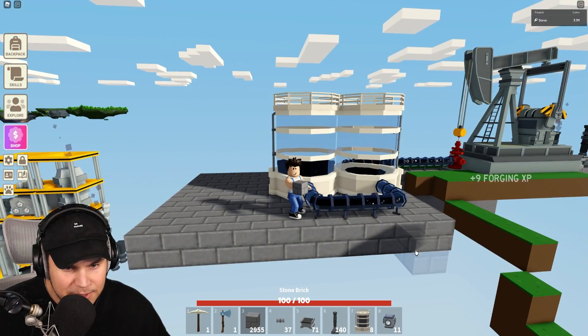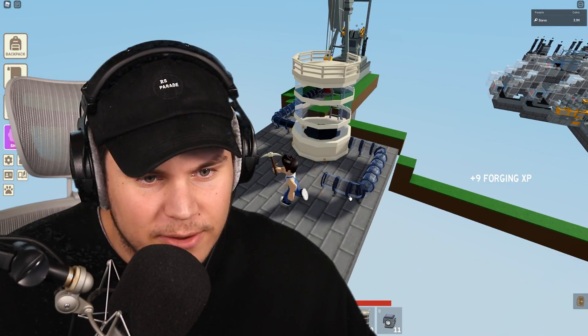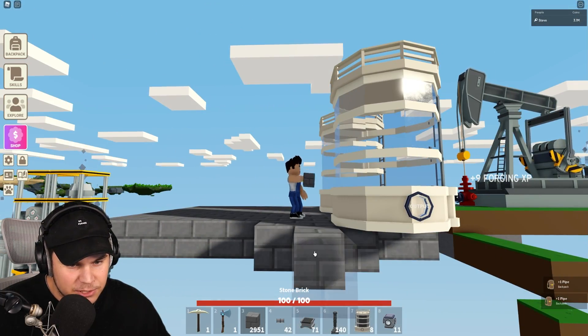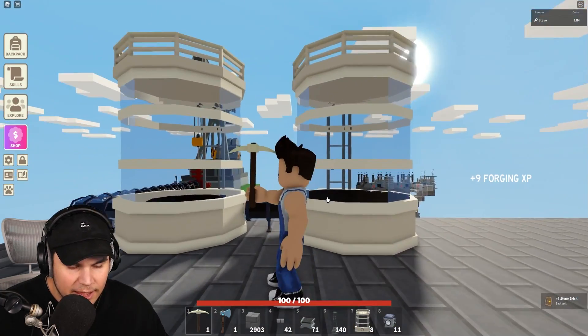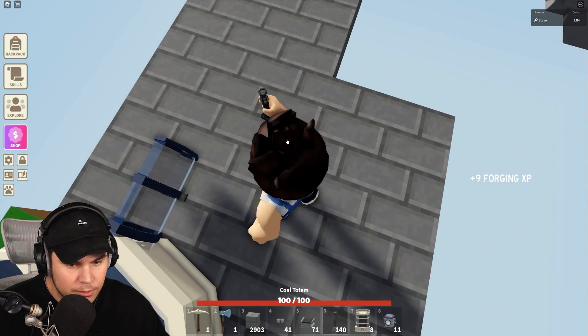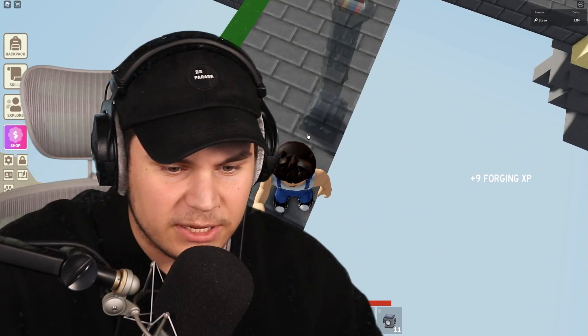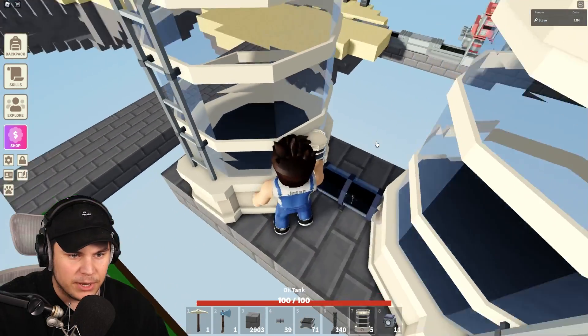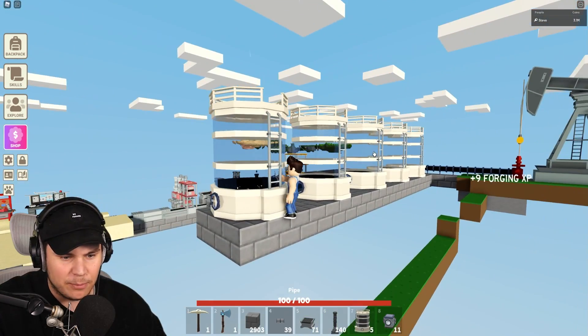Now, if this one would be full, I'm pretty confident that instead of filling this one, it will actually fill the next one. So pretty much, if you daisy chain all of your oil tanks together like this, you can pretty much create yourself a huge oil storage. It makes way more sense to actually place them in a chain like that. Everything is now currently being filled up in sequence.